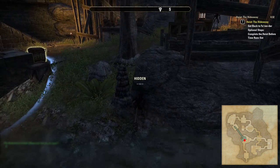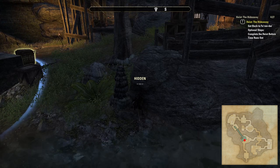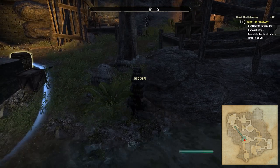Climb back out of the water, not forgetting to enter stealth as soon as you're out. From this point it's just a matter of hiding somewhere like behind these rocks and waiting for a window of opportunity to squeeze past both the boss and the patrol to get back down to the corridor to the south.